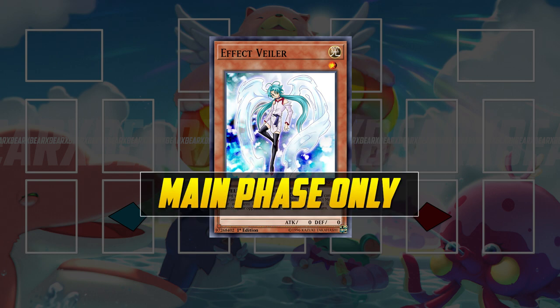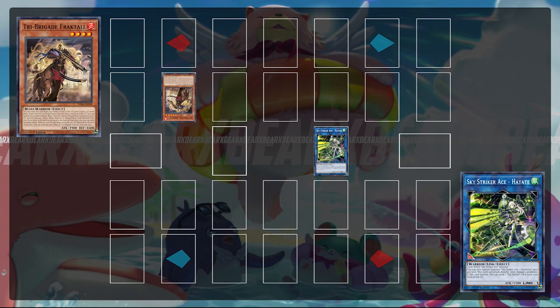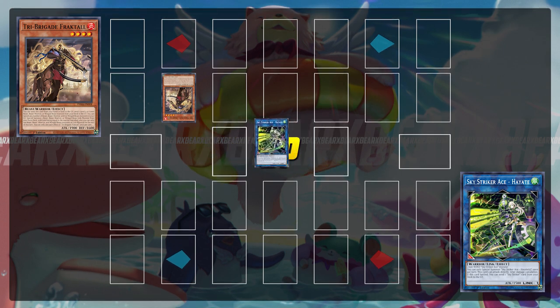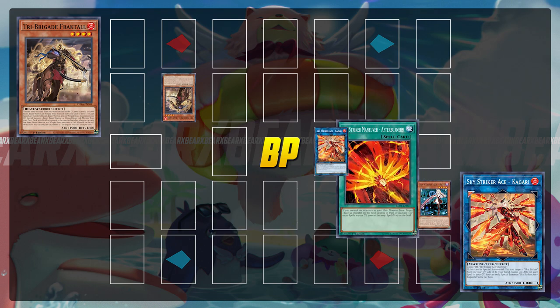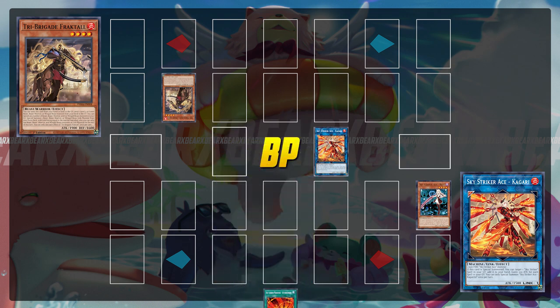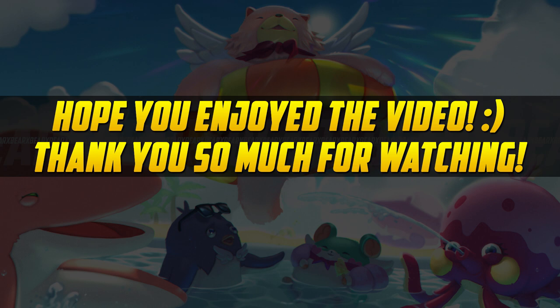Remember, Effect Veiler is main phase only. If your opponent has a monster on the field with 1500 or more attack points, you're able to go into Sky Striker Ace Hayate, enter the battle phase, and crash your Hayate into their monster. That way you still get the effect of Hayate to send a card, get back a Raye from the graveyard, and then use Raye's quick effect in the battle phase to go into Kagari and add the card you sent off Hayate to your hand. Since you did everything in the battle phase, your opponent has no window to use Effect Veiler. That'll conclude the video on all the tips and tricks you need to know to become a better Sky Striker player — thank you so much for watching, this is Bear signing off, peace guys.